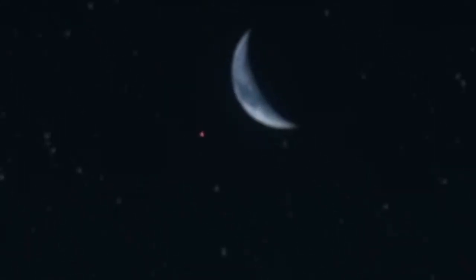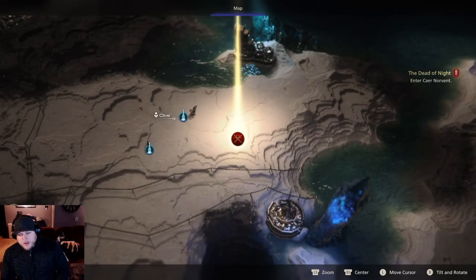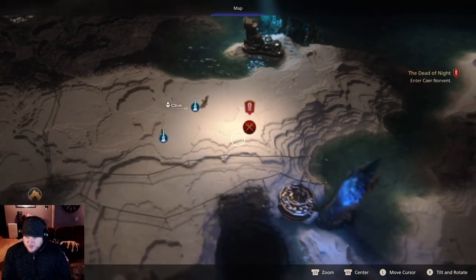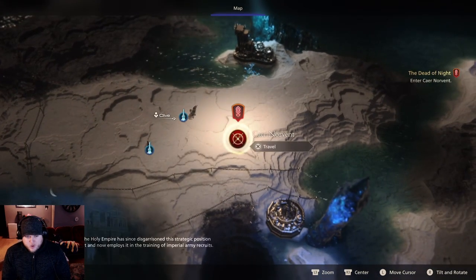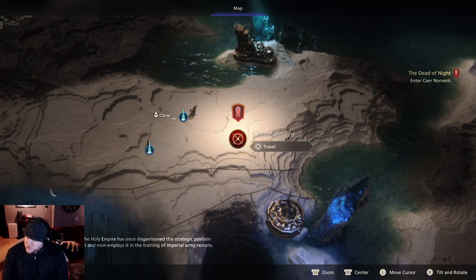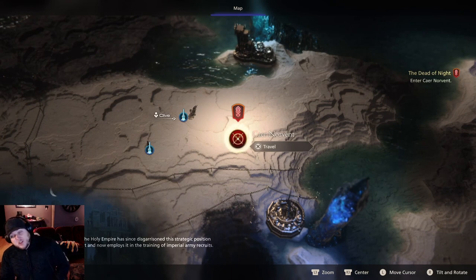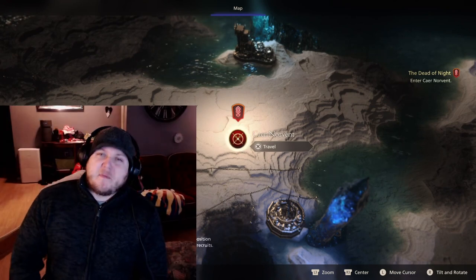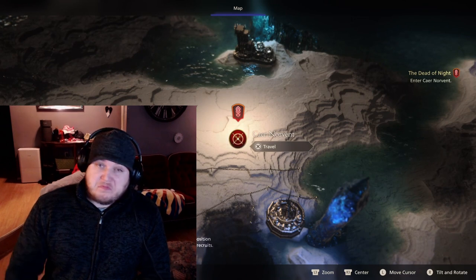Alrighty! Well, it seems that we are going to a place of battle because there's swords there, and it is called the Caer Norvind — which was once used as a stronghold, the Holy Empire has since disgarrisoned the strategic position along the neutral Crystal Belt and now employs it in the training of imperial army recruits. So I guess we're gonna be infiltrating this place in the next video. So until then, I bid you all adieu. Bye-bye!